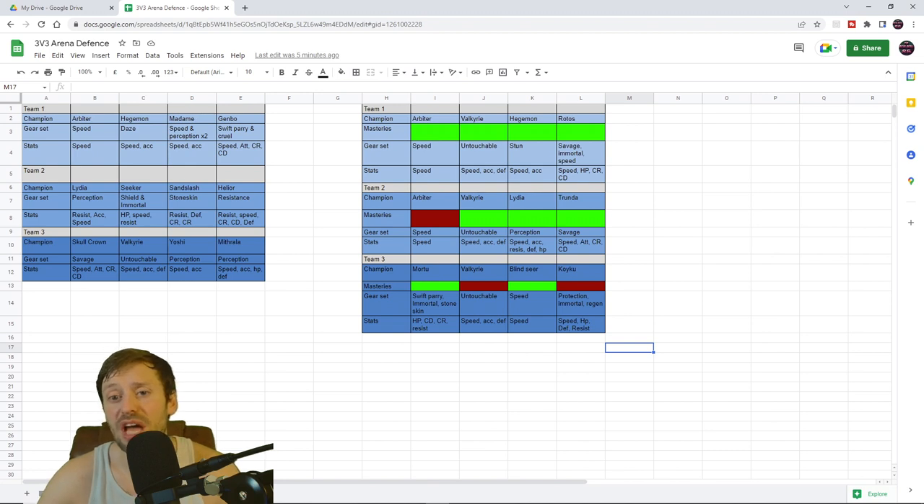For Hegemon, I'm going to upgrade him to a stun set — same again, just speed and accuracy. I'm going to swap out Gembo for Rotos, because Rotos paired with Valkyrie is just going to do work for us. Mine is currently built as a pure nuka in savage gear with attack chest and crit damage gauntlets. I'm actually going to switch him and put him in savage and speed, focusing on speed and HP, then crit rate and crit damage — a different build on Rotos to see how that goes.